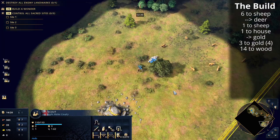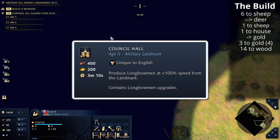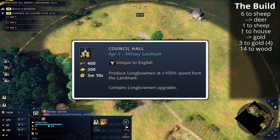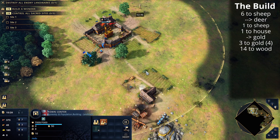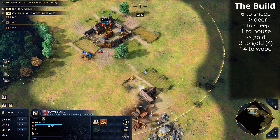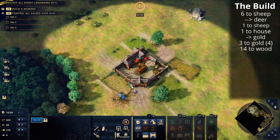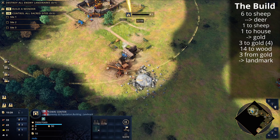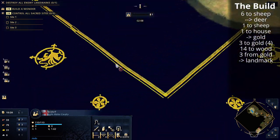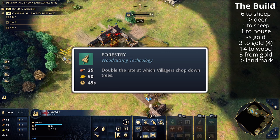We're going to age up to the Feudal Age soon with the Council Hall landmark. We'll take three villagers off gold to build that landmark, and eventually use all four, but leave one villager on gold. When we tech up we also want to gather an extra 50 gold as a buffer — we can see we've gathered 31 gold so we just need 20 more for Forestry once the lumber camp is dropped.